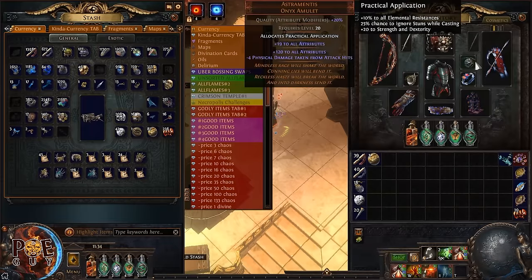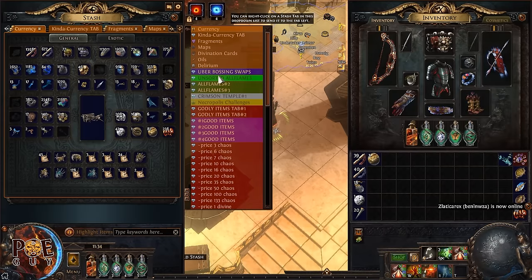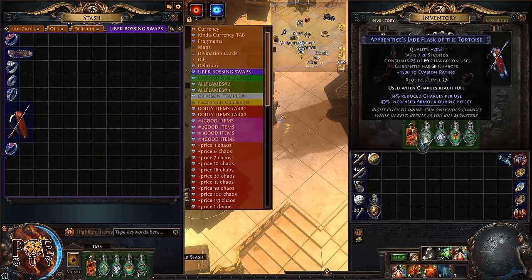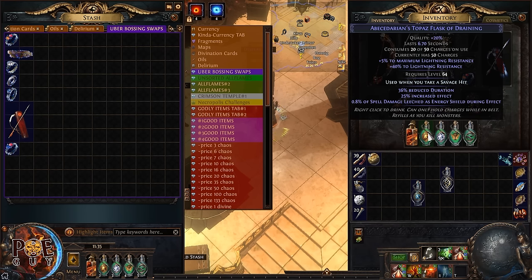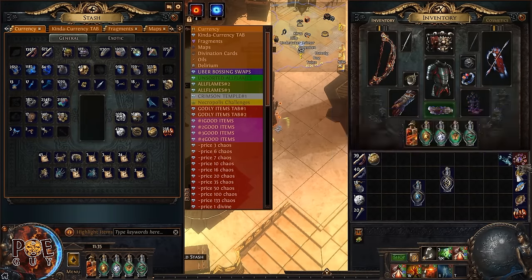Progenesis will help especially in uber boss fights. Speaking of uber bosses, each boss has a specific elemental damage type — for example, Shaper and Elder do a lot of cold damage, so put a Sapphire Flask with the enchant 'when you take a savage hit.' For Uber Cortex, use a Topaz Flask for lightning damage. Everything becomes easier once you get Mageblood — the build can work with it, but it's not mandatory.